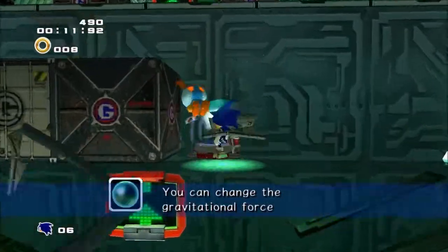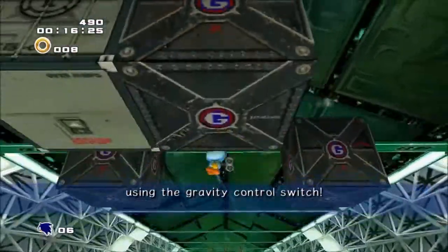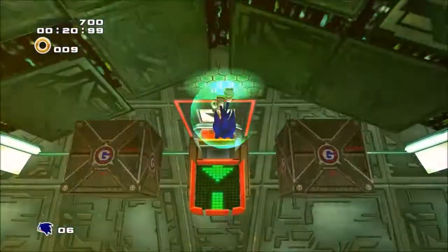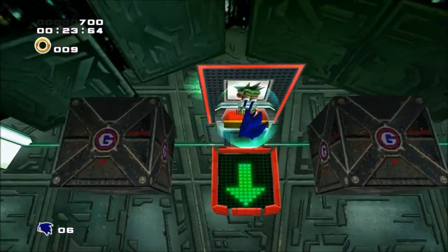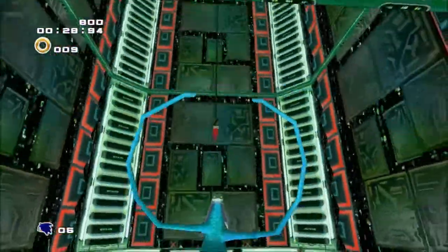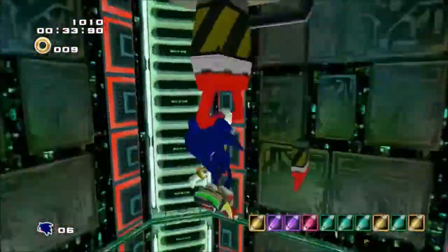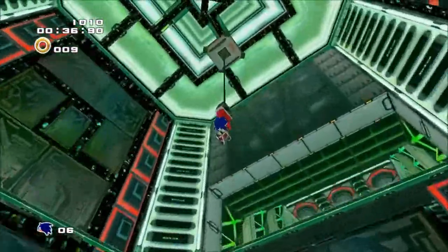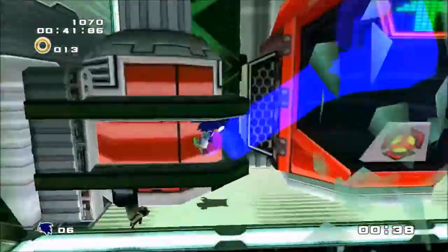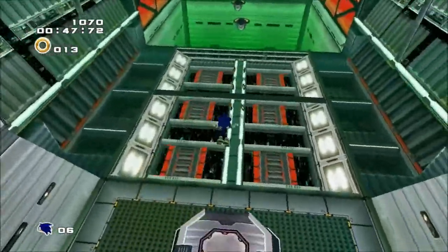You can change the gravitational force using the gravity control stick. You can change the force — if you just hit the force, you can do more. You can change the force with a button that makes you feel free. I've been using this to help you with the power.